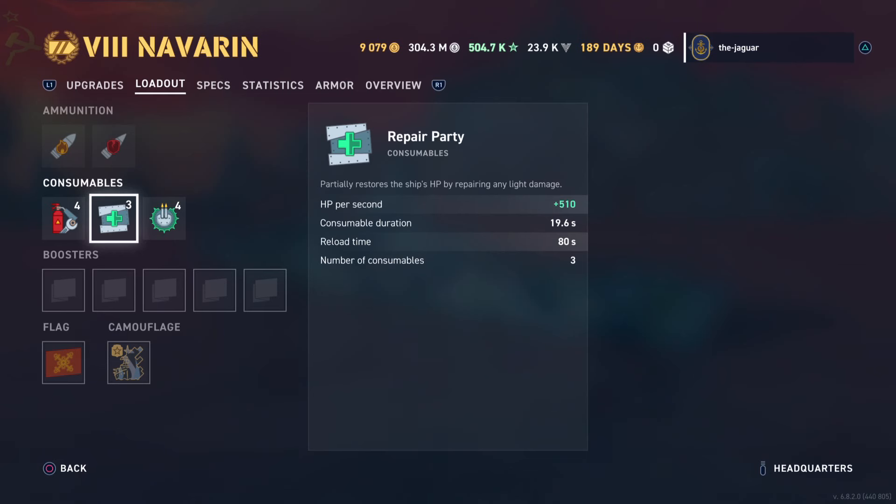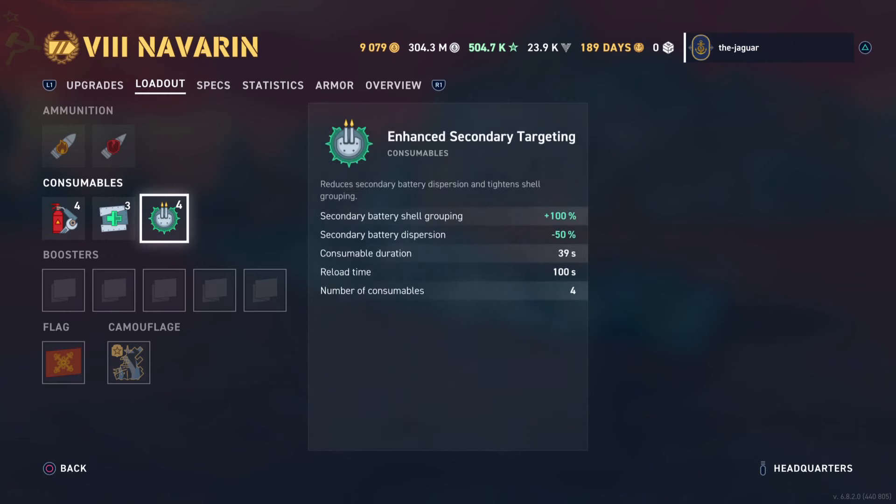The Repair Party consumable will partially restore the ship's HP by repairing light damage at the rate of 510 hit points per second, and that really ratchets up as you rank up your legendary ranks with Will to Rebuild selected. Duration is 19.6 seconds, reloads every minute and a half, and there are three charges. You definitely want to check out the enhanced secondary targeting — it's the only option here, and it helps out battery shell grouping, dispersion, duration, reload time. There are four consumables.